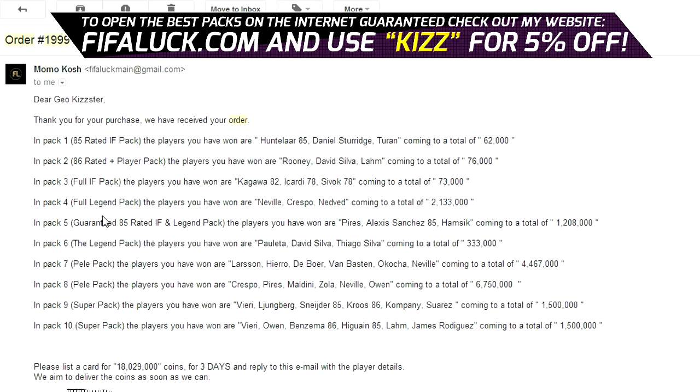Now in the fourth pack, the full legend pack, we got Neville, Crespo, Whataple and Nedved, for a total of 2.1 million coins — that is insane. Now in pack 5, the guaranteed 85 in form and legend pack, we got Pires, Sanchez Inform — oh my god, that goes for a lot — and Hamsik, for a total of 1.2 million coins. That is an amazing pack.